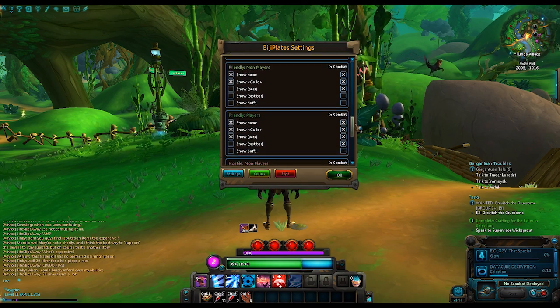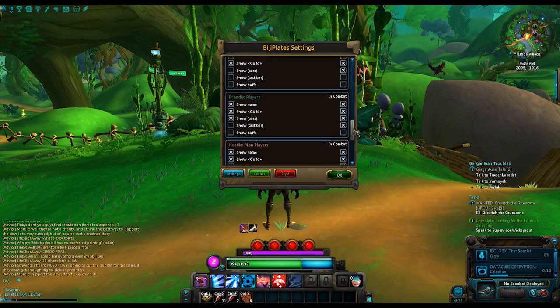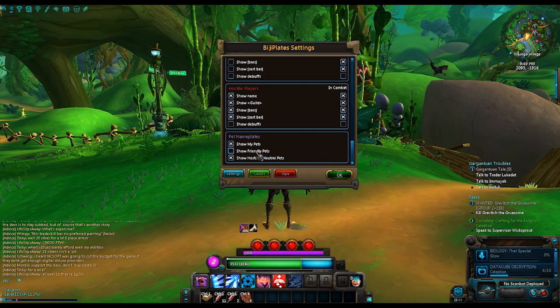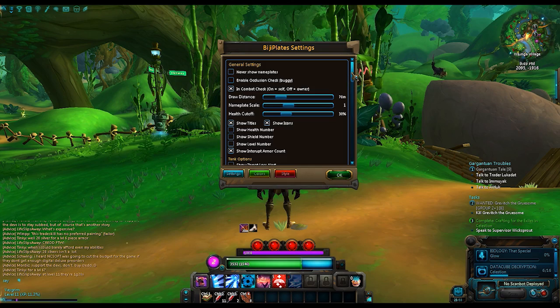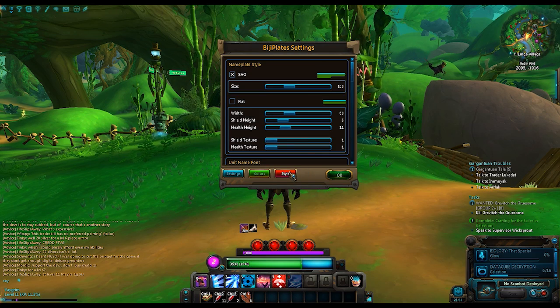As you can see as I'm scrolling down, there are hostile settings, there are player settings — the whole nine yards. There are also adjustable color settings for everything, so if you need stuff to pop a little bit more, that's a great way to do it. There are even other settings on the style — there are two different major styles that they have, and I can actually show you what those look like in action.